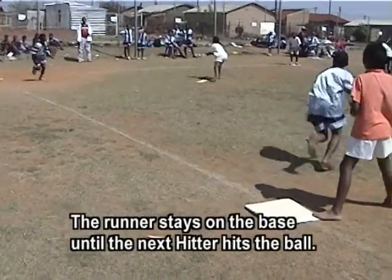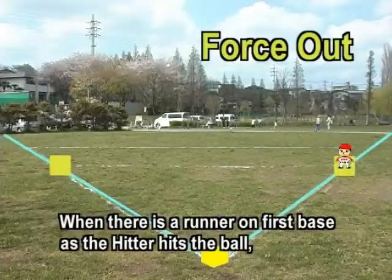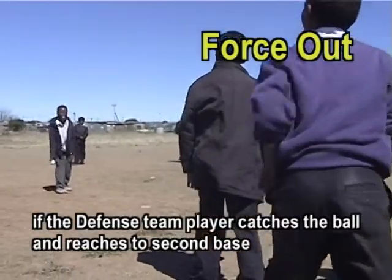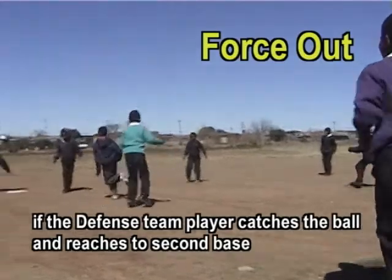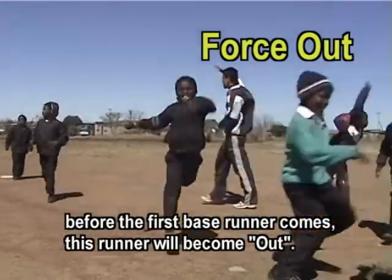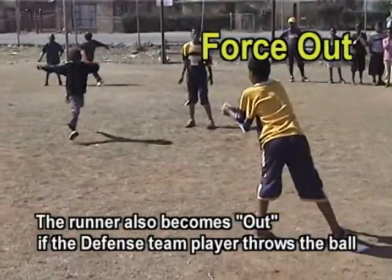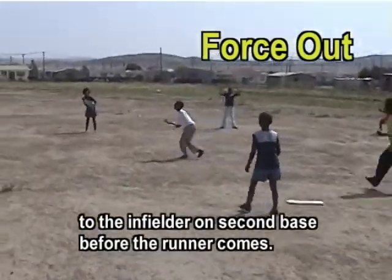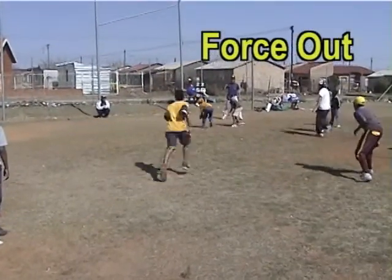The runner stays on the base until the next hitter hits the ball. When there is a runner on first base and the hitter hits the ball, if the defense team player catches the ball and reaches second base before the first base runner arrives, the runner will become out. The runner also becomes out if the defense team player throws the ball to the infielder on second base before the runner comes. This is called forced out.